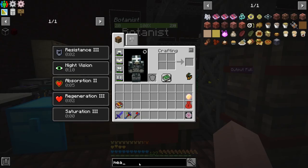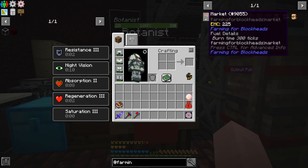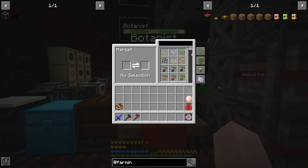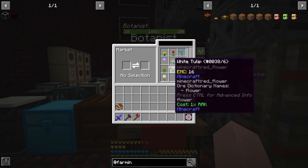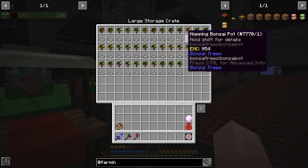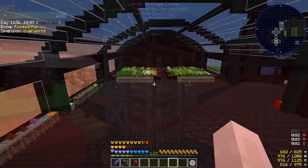I've already made the market block from Farming for Blockheads — it's just any type of wood planks and a piece of wool. With that you can trade rack with the botanist for any seed, sapling, flower, or bone meal in the game. I've already bought every single seed and every single sapling, and I've been making hopping bonsai pots for all of them.